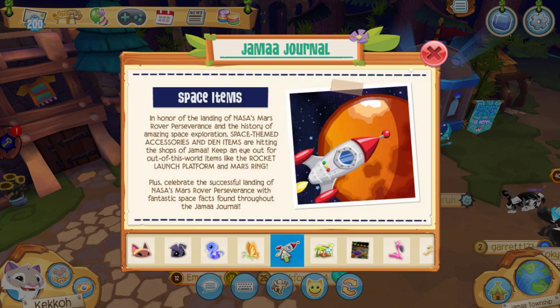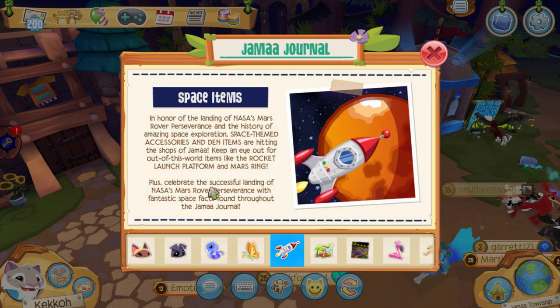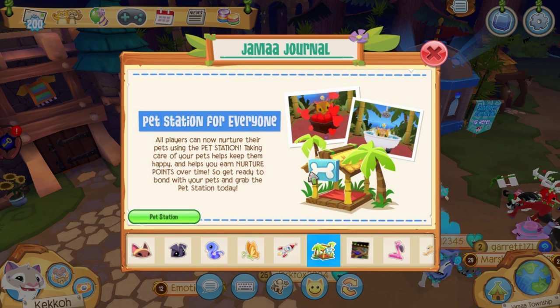Next, in honor of the landing of NASA's Mars Rover Perseverance and the history of amazing space exploration, space-themed accessories and den items are hitting the shops of Jamaa. Keep an eye out for items like the Rocket Launch Platform and Mars Ring, and celebrate the successful landing with fantastic space facts found throughout the Jamaa Journal.